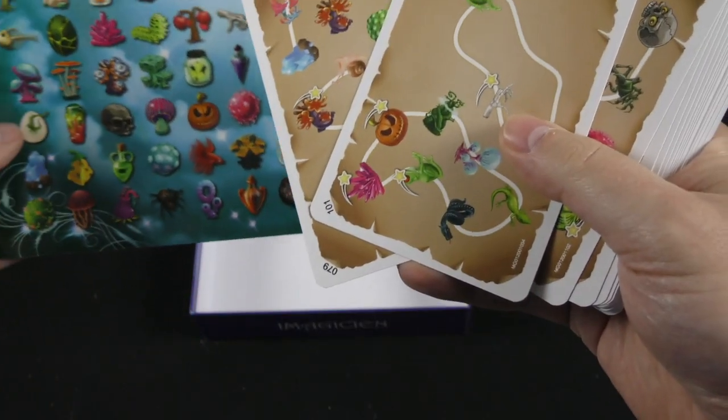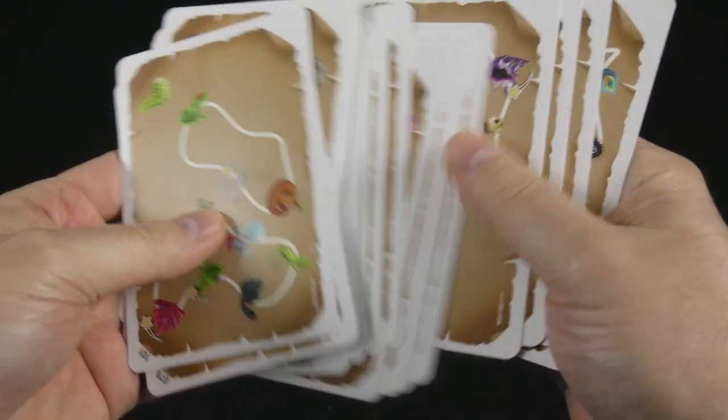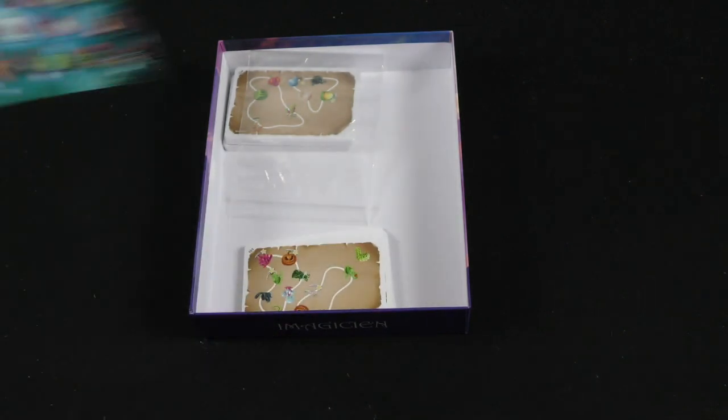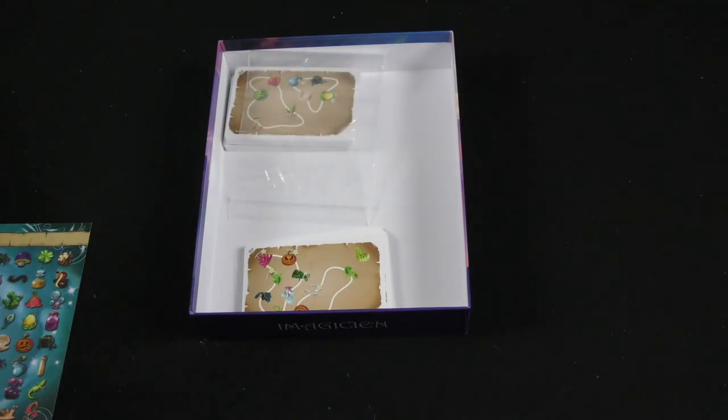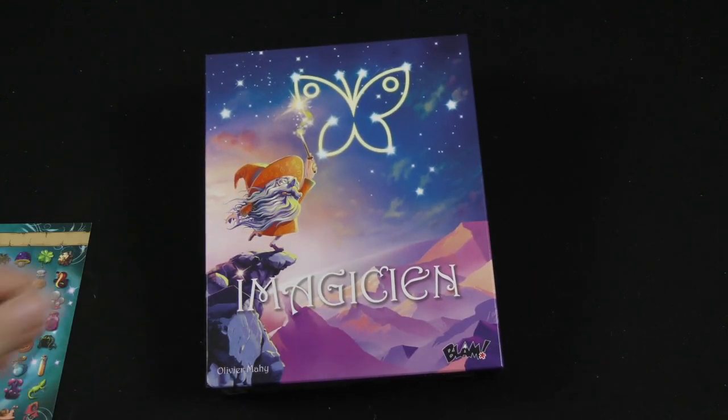Oh, I'm dropping them — they're falling everywhere. All right, I think we get the general idea here. Find the ingredients on your board, be the fastest, and you will potentially win the game of Imagicienne, if I got even close.